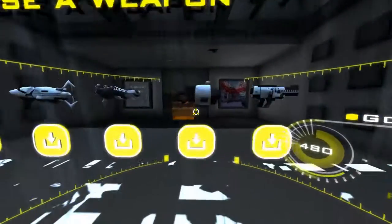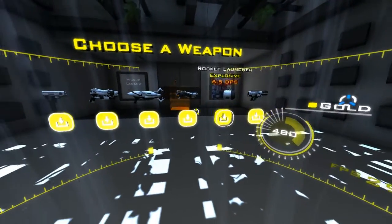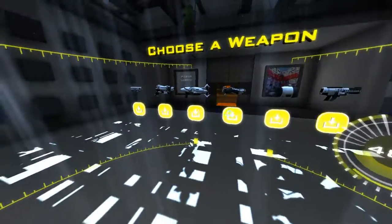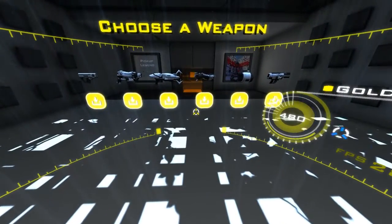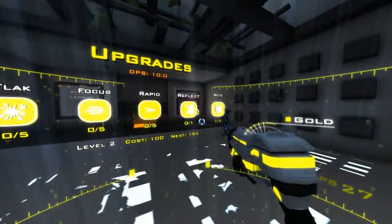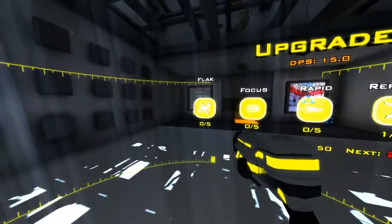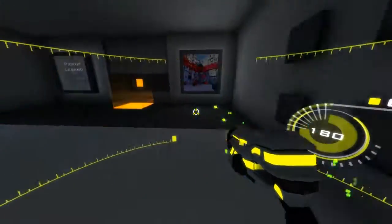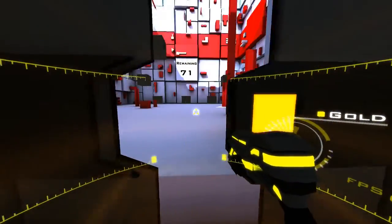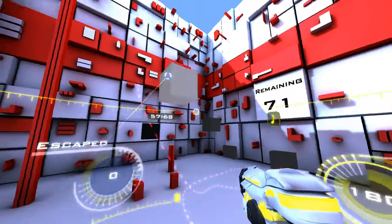So now our second life. Like I said, we'll be doing the exact same thing over. Got a little bit of money. Let's go with flak, some acid, some reflect. We've only got one more upgrade so let's increase the actual flak itself. That should be good. Since the first life we kind of focused more on the left side, we'll focus more on the right side for this one.